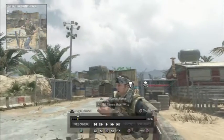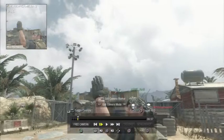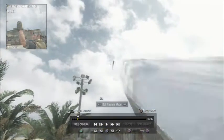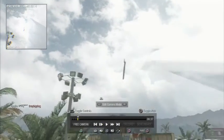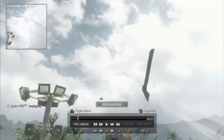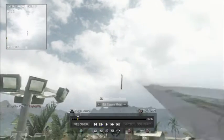You want to place a lot of camera slots — it looks better if you put more camera slots in. Just follow whatever you're following; in this case it's the tomahawk.